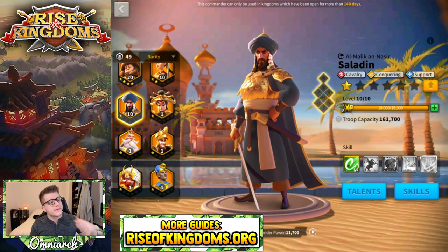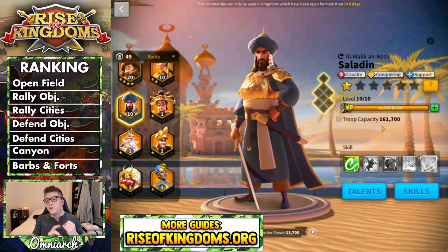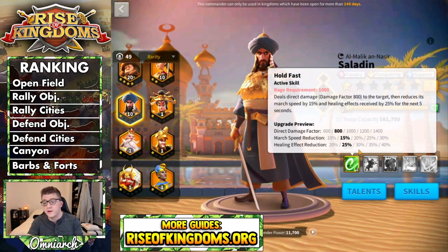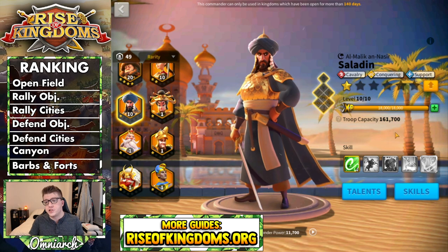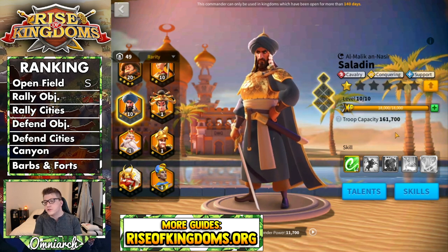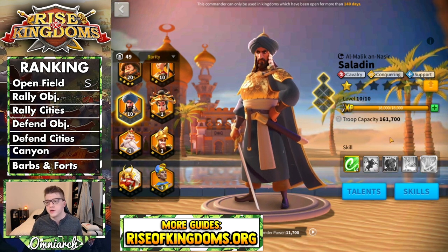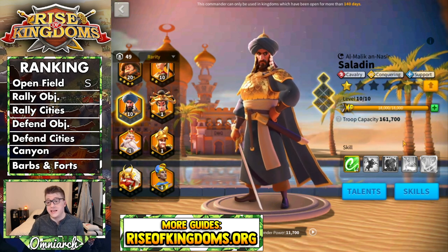Saladin is super tanky for a cavalry march, brings a ton of battle stats, is really supportive with the support tree and rage regeneration, and has that healing effect reduction. Saladin is excellent in the open field. Even at 5-5-5-1 he's pretty much finished and he's crazy good. For that reason, Saladin is an S-tier legendary commander in the open field. You can basically have Saladin as primary with any cavalry secondary, and you don't have to expertise him to get all of that great value.